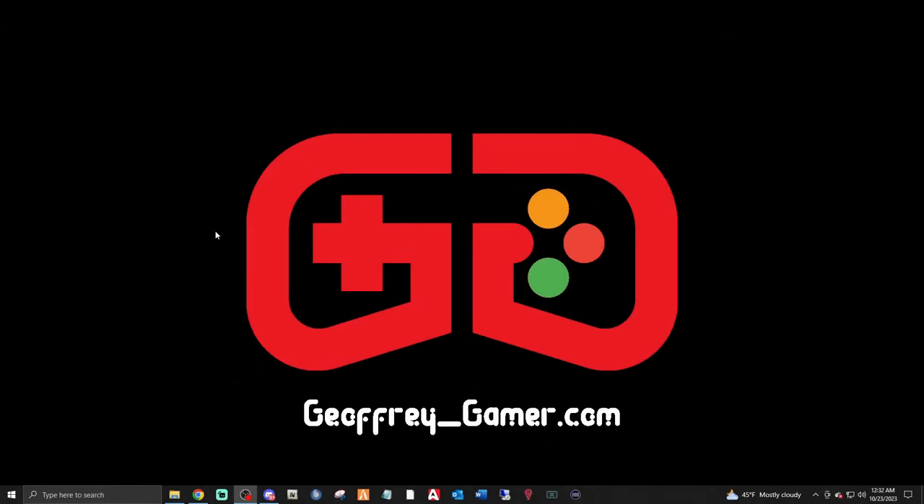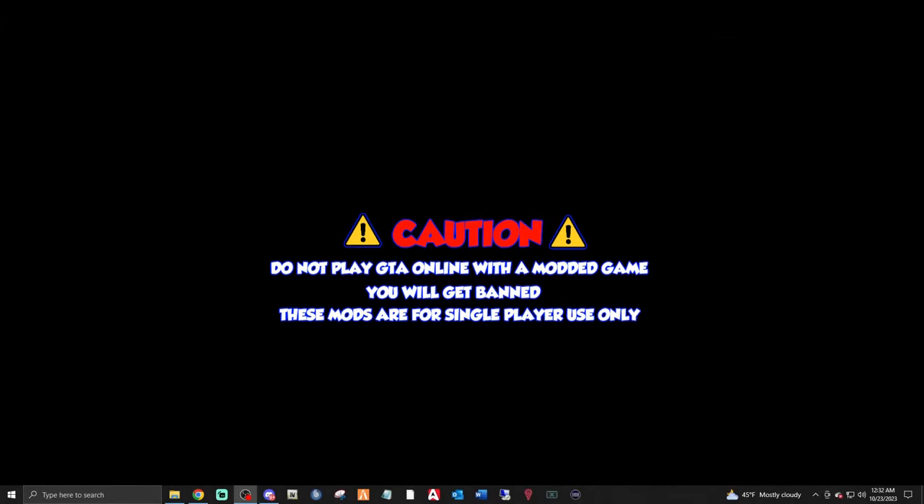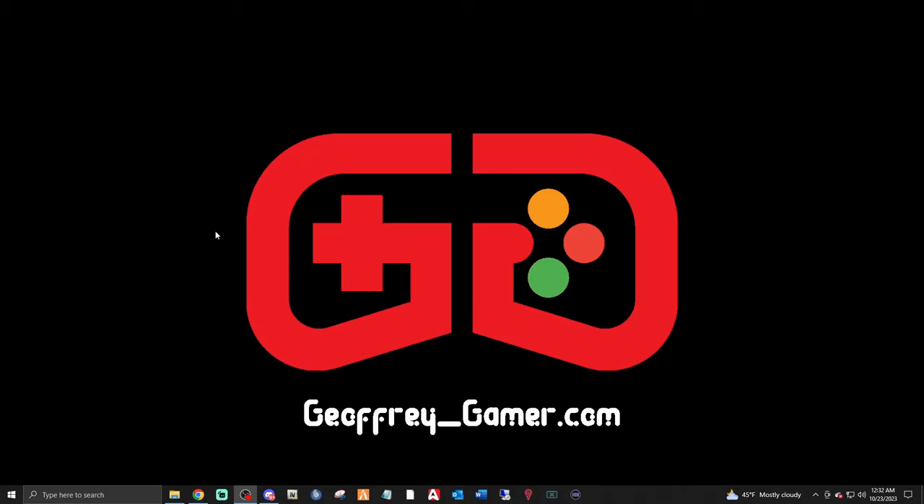What is going on, amazing beautiful people — your boy Jeffy Gamer is back with another LSPDFR tutorial. Today we are going to be installing another Astro Burgers mod called Better Hit Reactions. There is a required mod file that you also have to install, and we're going to be downloading that too.